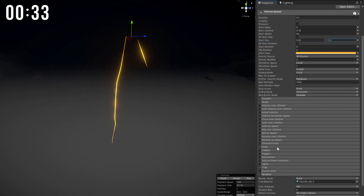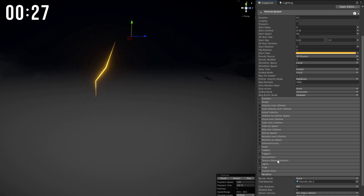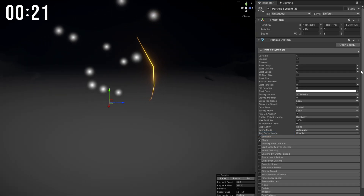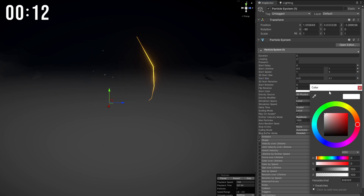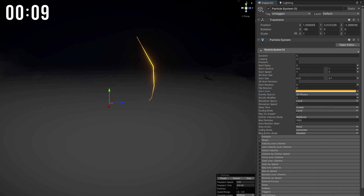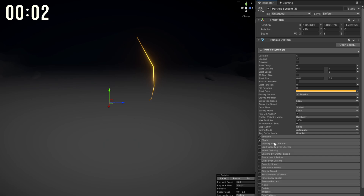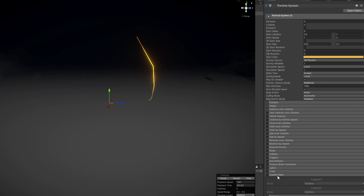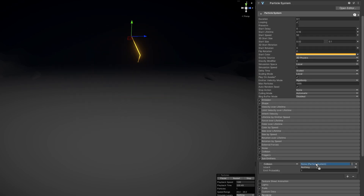I'm gonna turn on Collision, set the type to World and say the lifetime loss is 1, so every time it hits the ground it dies, because we want to use a sub-emitter that will spawn a particle on Collision. That particle system is a bunch of sparks which are gonna have a short random lifetime, a random start speed and a very small start size, more or less the same color. One for the gravity, no rate over time but a burst of 10 particles and a small cone radius. Velocity over lifetime so we can push this up on the Y axis, a value of 5. I'm gonna set it to World so it matches the world axis and drag and drop the brightest flare I have here. All I need to do is assign this to the sub-emitter of the lightning.